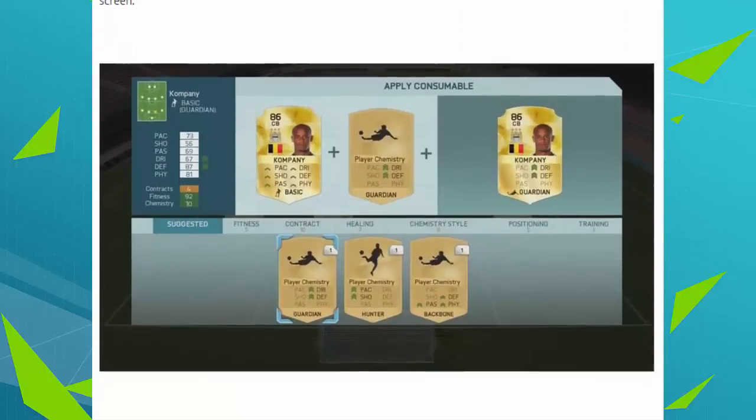We also have consumables. As you can see right here, this is how it's going to look. Pretty much, if you want to add a consumable right now, there are a few bars down below - you can just switch between fitness, contract, healing, and chemistry style, and you can pretty much just add that to the player. Cool thing right there, makes it a little bit easier.